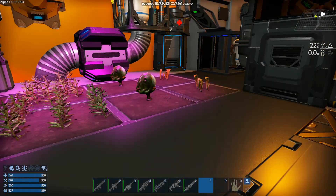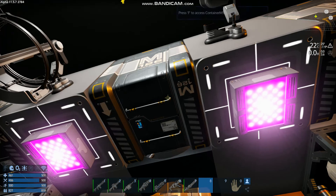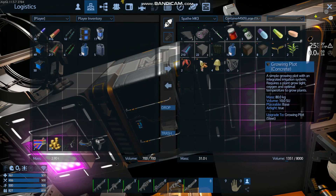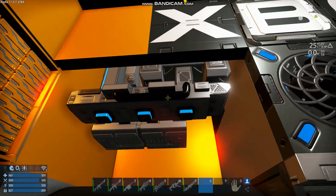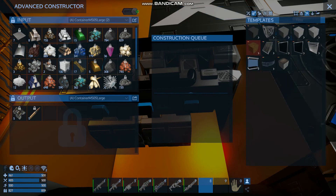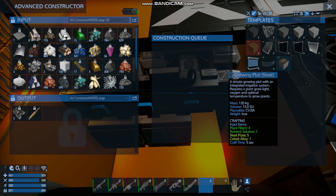We came back to the capital vessel. I went ahead and got the stuff that we needed. We bought these growing plots, but unfortunately these are only placeable on the base. So I had to actually build the ones that you can place on the capital vessel. Not too difficult necessarily — if you go to the blocks and switch to capital vessel, there's a growing plot steel that you can build.